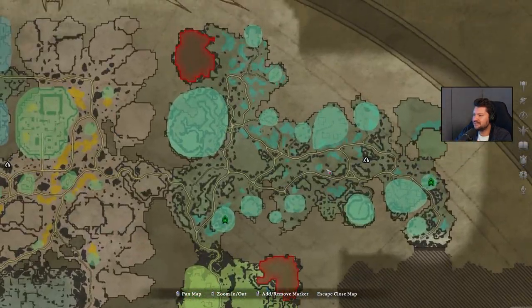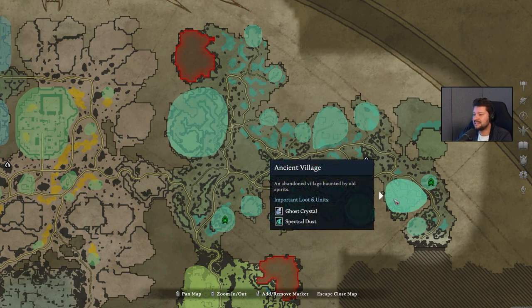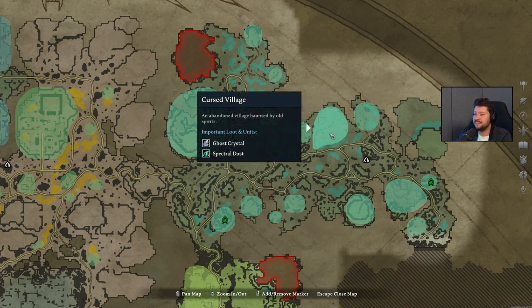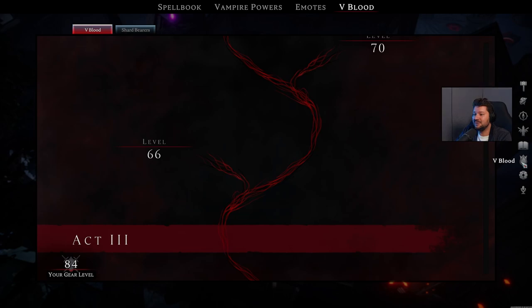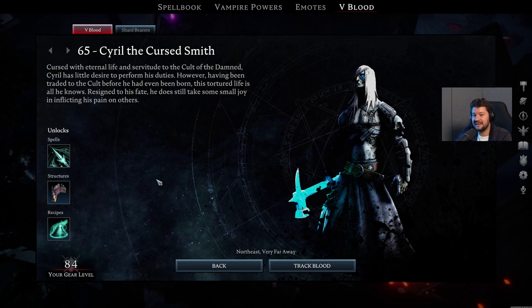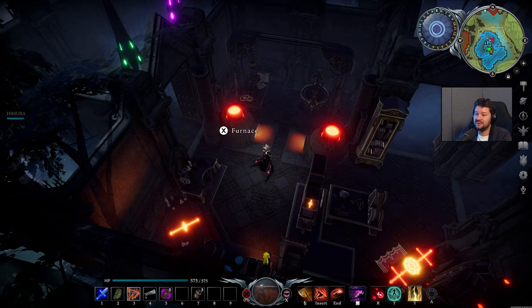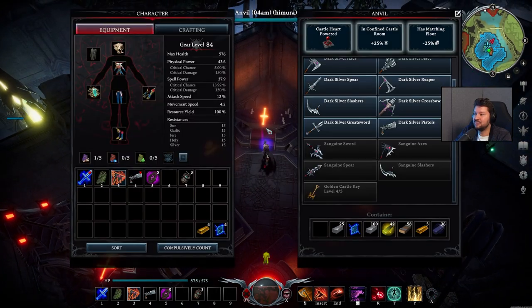Crafting Dark Silver Ingots at the Furnace is going to need 15 Silver Ore but also 3 Spectral Dust. For that, you'll once again want to make your way to the Cursed Forest. In the Cursed Forest you can get your hands on a nice amount of Spectral Dust, as well as in the Southeast. You can also make these at the Grinder. The Cursed Village in the center is the place you want to go, as right here you can fight another V-Blood boss — Serial the Cursed Smith — and this guy gives you access to the Anvil, where you can start making Dark Silver weapons.